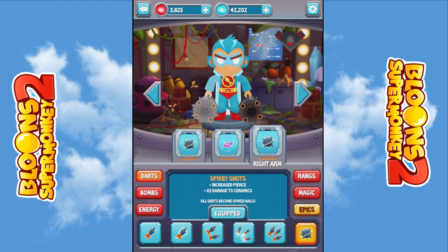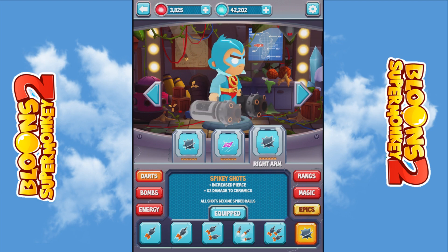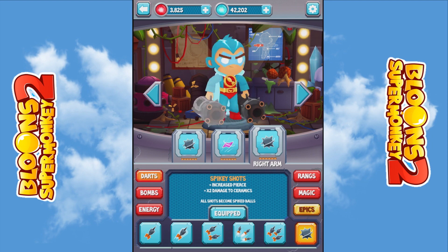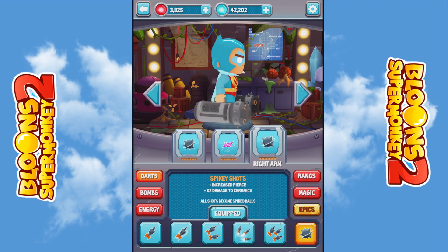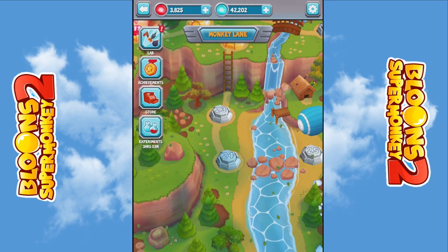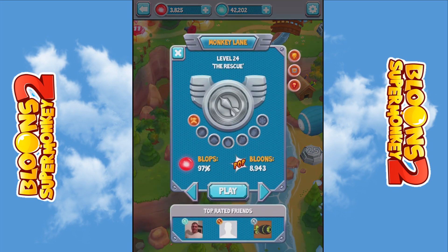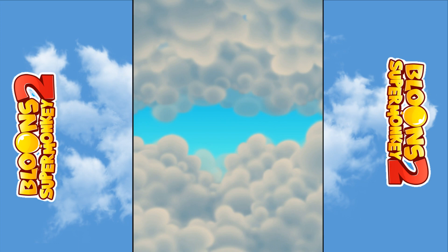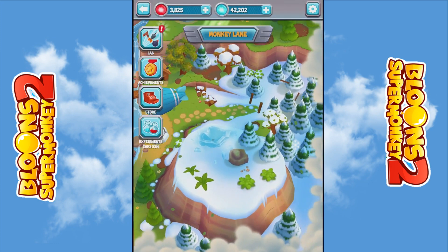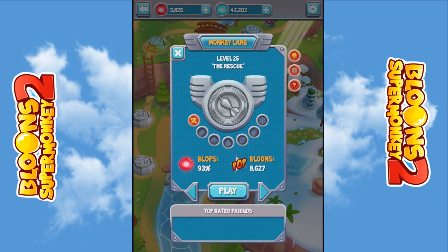We can get the second spiky shots — he's got double thingies now. Let's give him a spin, you can make him dizzy as well. Shame you don't get an achievement for that. Let's try a different level because you don't want to see the same level over and over — let's try the MOAB boss level.